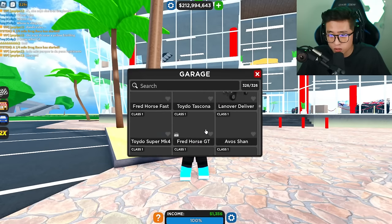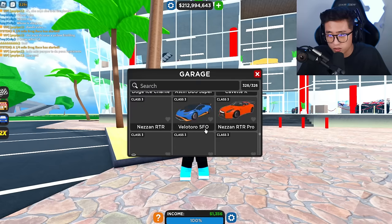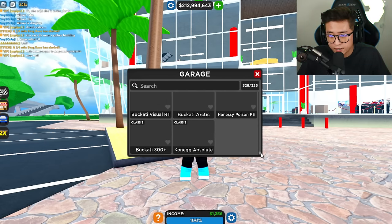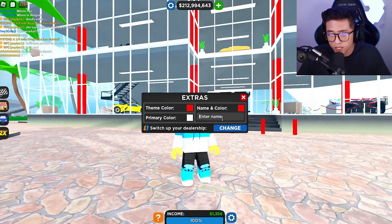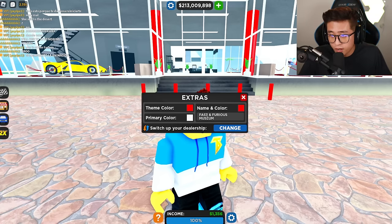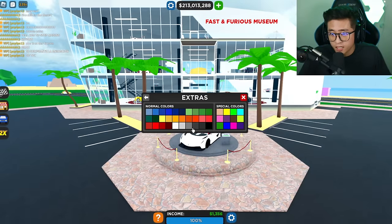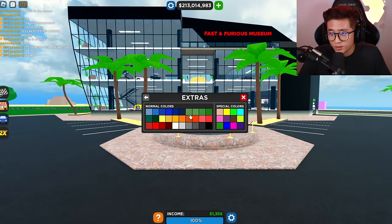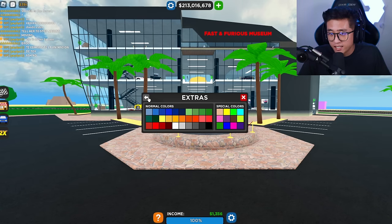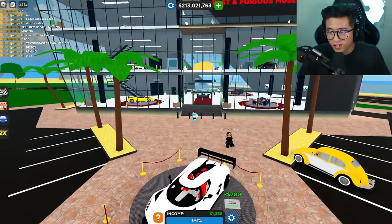I have to look through my whole entire collection and see which cars were in Fast and Furious and which were not. But first thing we've got to do is change this name — Fast and Furious Museum. That's a hard word to spell! And the color, I kind of want to change it to something dark, very secret-like. Oh, that is so cool. I might change the name color to yellow or red — oh, that's nice!